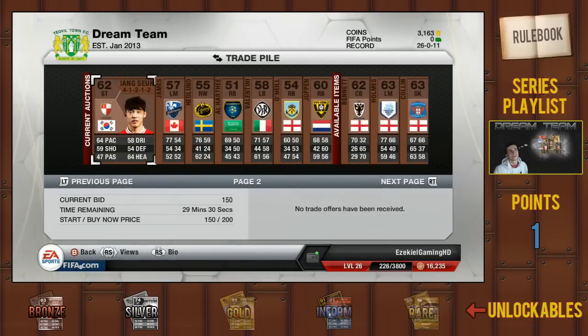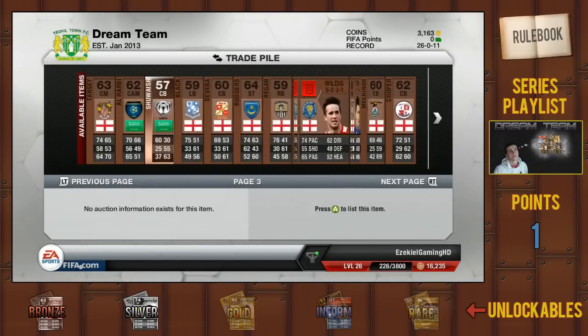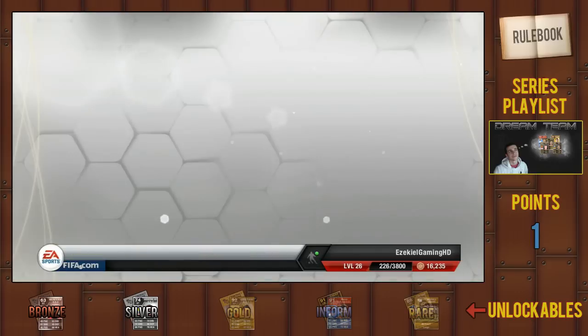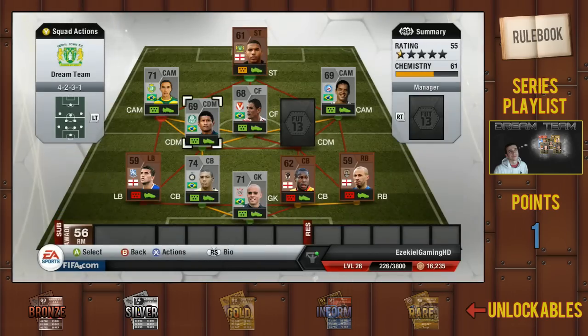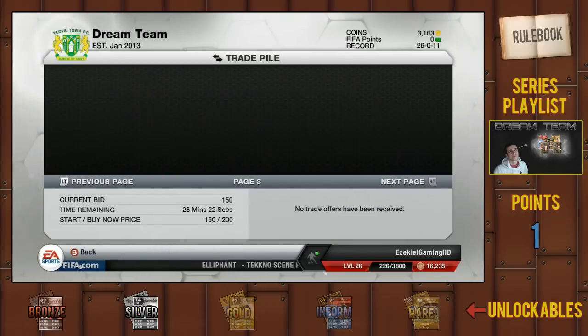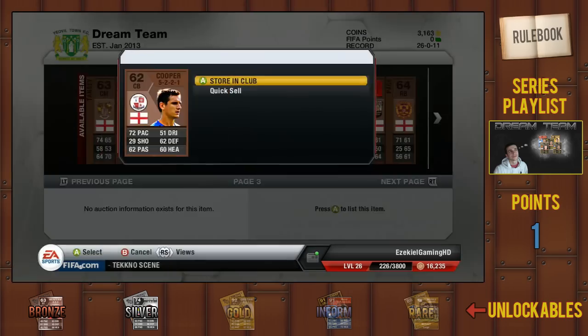I realised I had no points left to spend on players for my team, so I needed to send all those players I'd just put in the trade pile back into my team to fill out the rest of it so I could actually play online. The players I decided to keep were Reid and Forster-Kaski — they were the main players I wanted to keep — and also Bennett at centre back, who was very consistent for me.